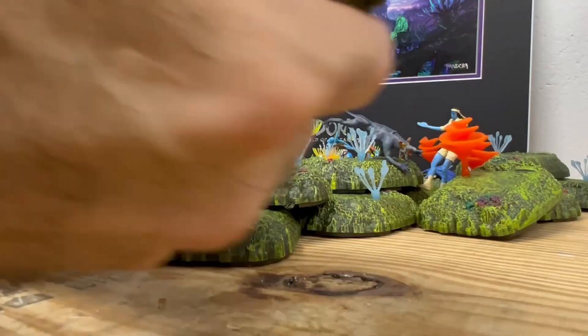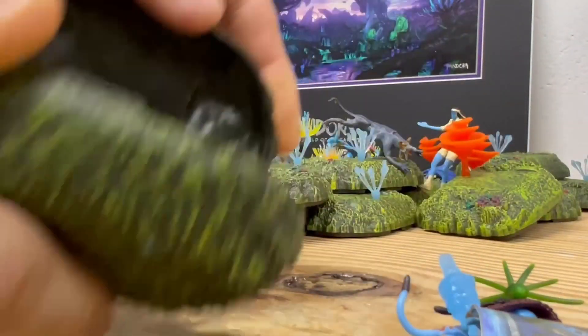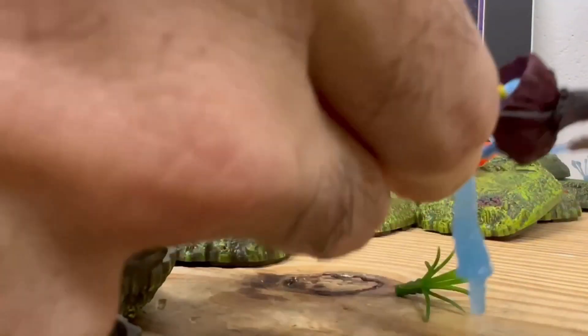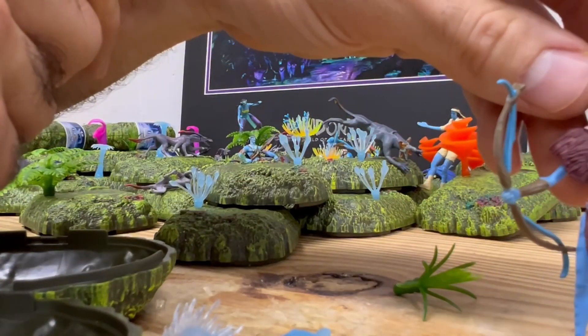All right, let's grab another one and get it open. I'm going to be honest with you guys, I'm running out of space here — there's so many of them. Money shot. It's another avatar. Wade, he's got like this tunic or something. I don't know, what do you call this thing? But it's not a duplicate. It looks like the chief of the Navi.